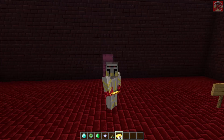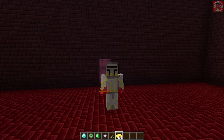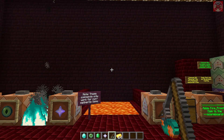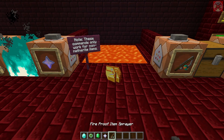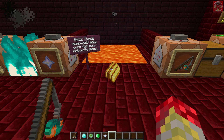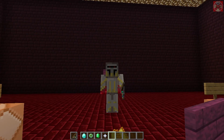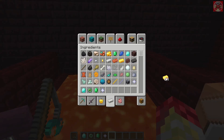And let's say for some reason you don't want them to be fireproofed anymore — well, lucky for you this sprayer also has a reverse mode. All you have to do is put the items on the ground once again, put the sprayer in your offhand, and then right click. And as you can see you get the smoke particles instead.